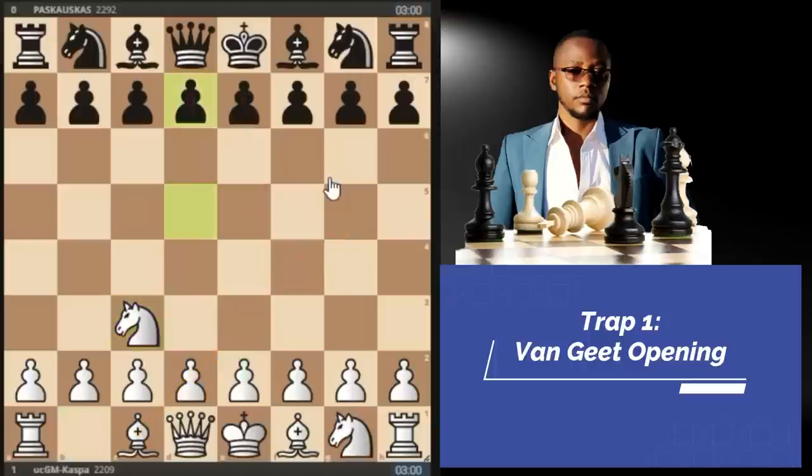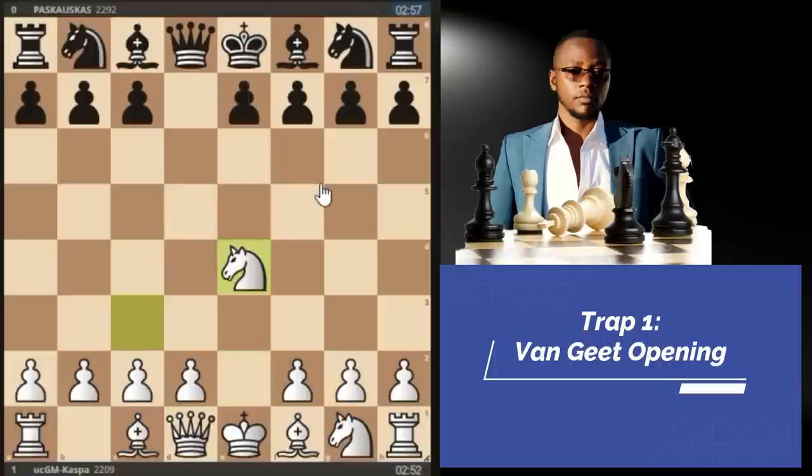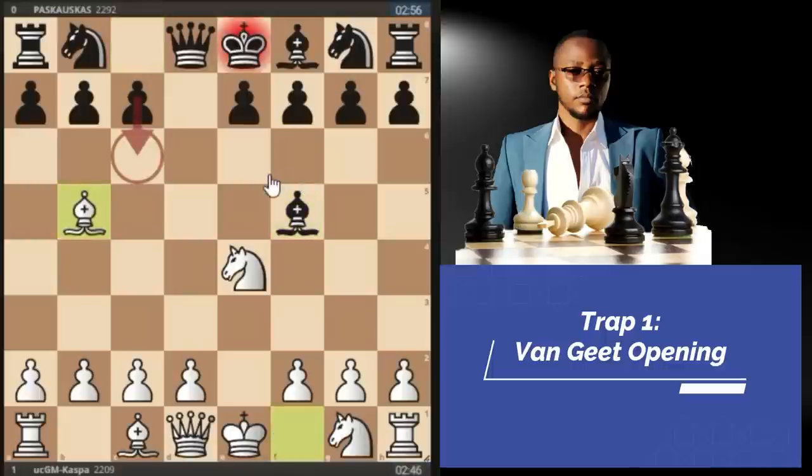My opponent responded with pawn to d5, then I played pawn to e4. Now if black plays pawn to d4, I like relocating my queen's knight to that side of the board, which is very solid. But I see most of my opponents taking on e4, after which I take with my knight. If they play Bishop f5 — one of the most played moves — my main secret is not to move this knight from this square. I'll keep it here, and it would even be better for black to take me so I can continue developing my pieces. So I play Bishop b5 check, provoking black to play pawn to c6.